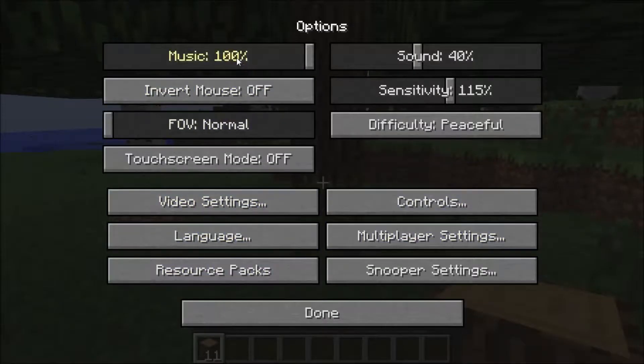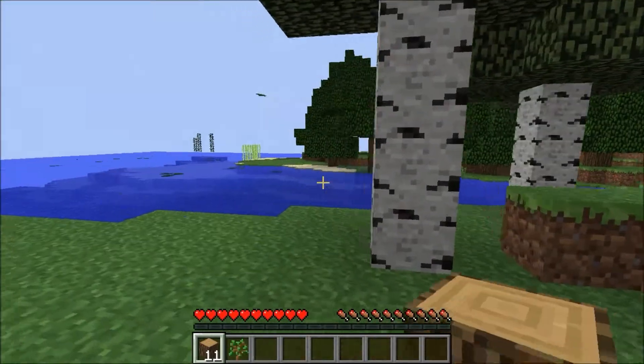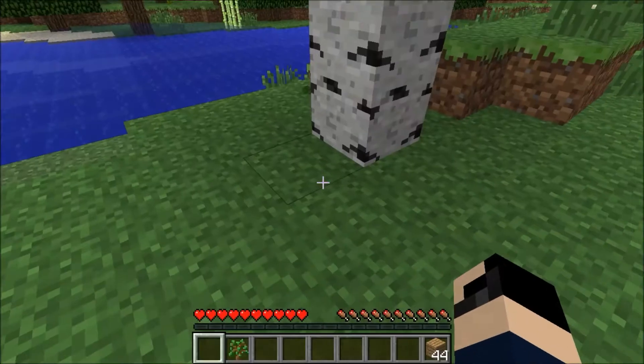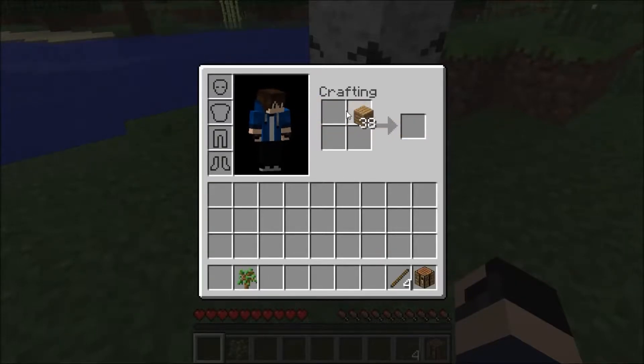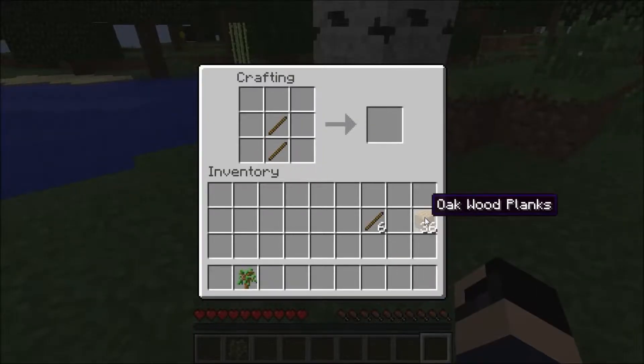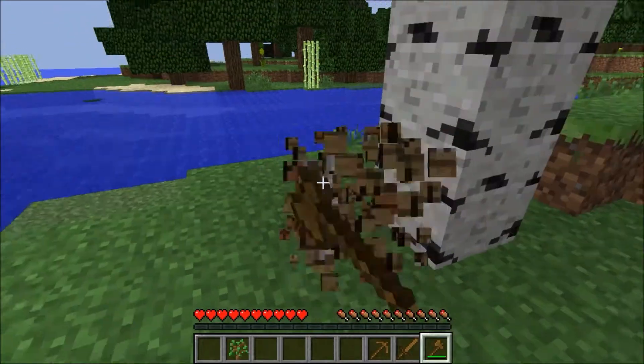We're actually spawned in a pretty good place. I'm gonna close that down for now because it gets really annoying. I don't know if any of you saw it, but I had an insane twist at the end of my last episode of just vanilla Minecraft — that was insane.